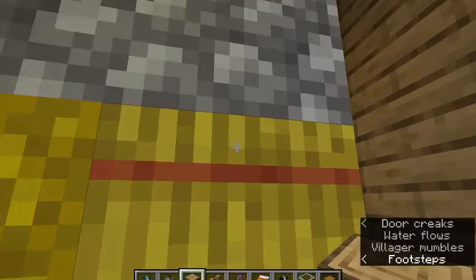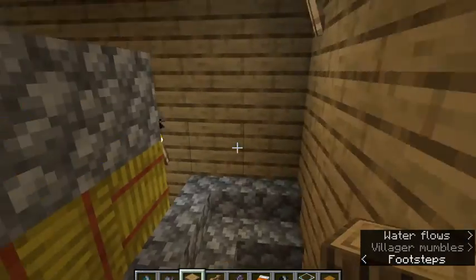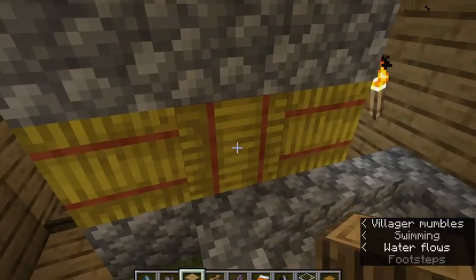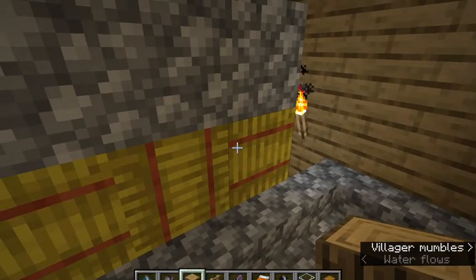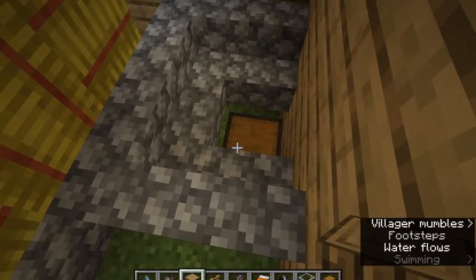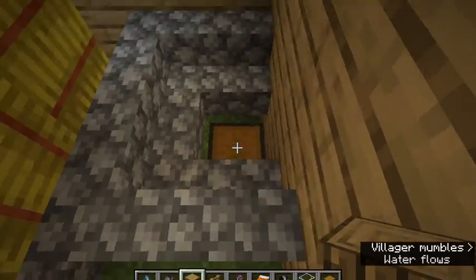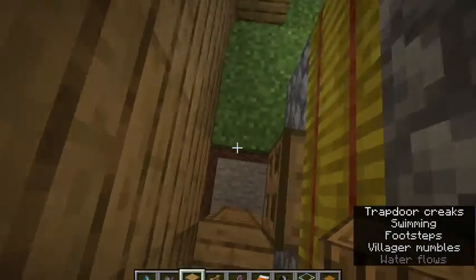This is the mill. It has the runner stone and the bed stone. The runner stone is the one that moves, as you can probably tell by the name. There's some hay in there because that looks like grain. It goes into that chest and there's wheat in there.